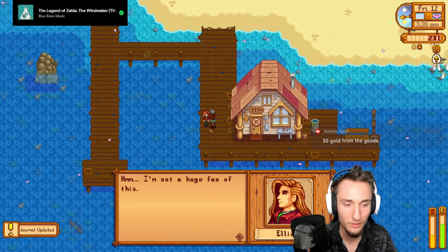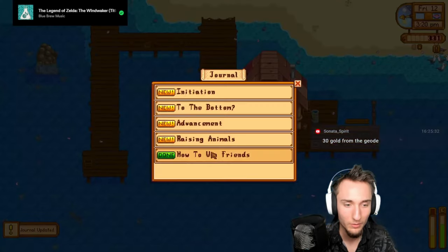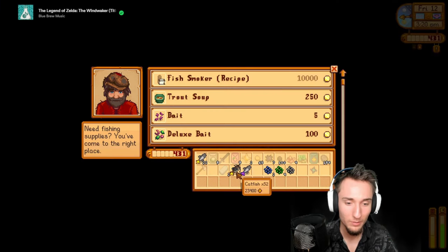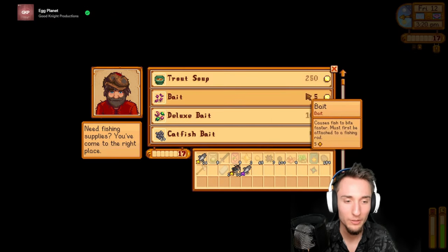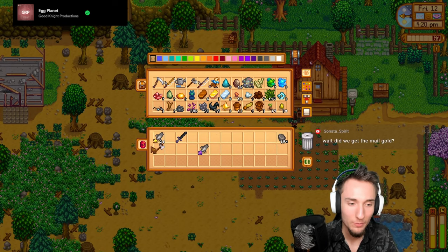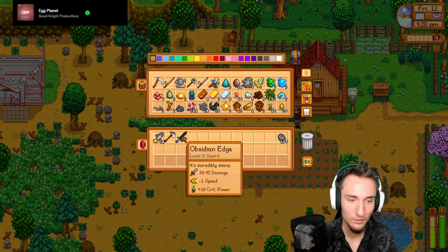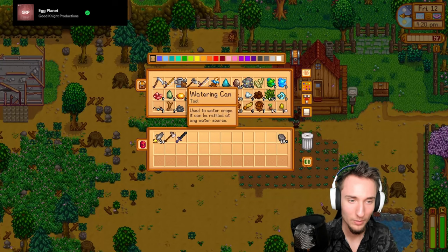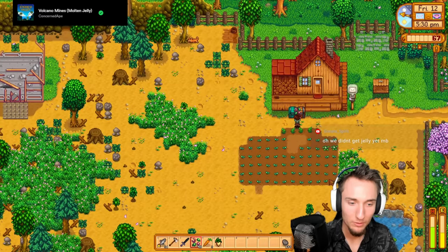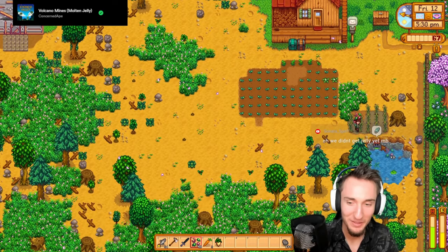We can also give Elliot a stone and get some money. Now we need to sell about half of the catfish - sell the roe first. Fish smoker recipe - let's go! I'm going to go open up the secret woods now. I guess today's going to be chopping trees. Gotta water the crops first. Deluxe bait - I'm used to Terraria calling it master.